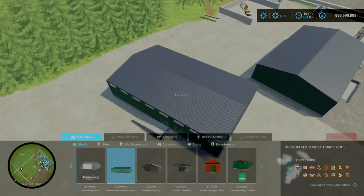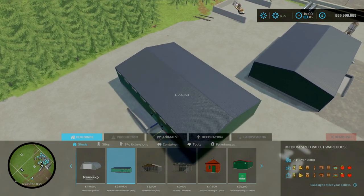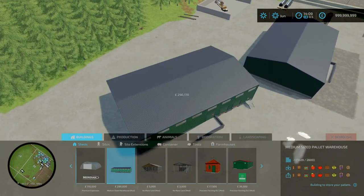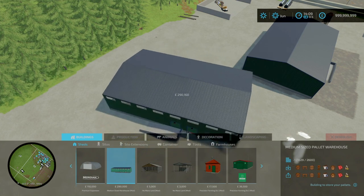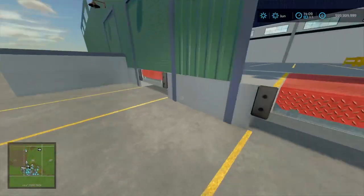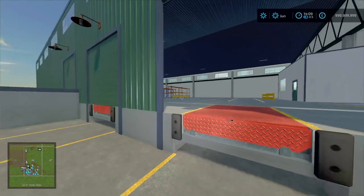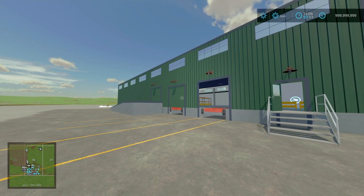These are the warehouses I would use to store my items — everything, as you can see on the bottom right, including all the premium and platinum expansion stuff and many more. But yeah, small update, little cosmetic thing, but I thought it was worth mentioning in case you're looking for a warehouse. That's the medium-sized warehouse by Pascal Kutz.